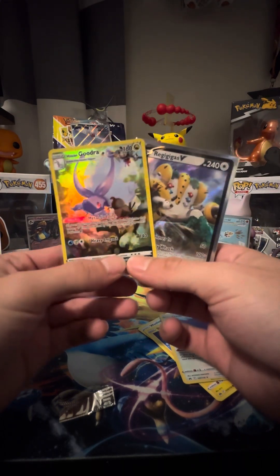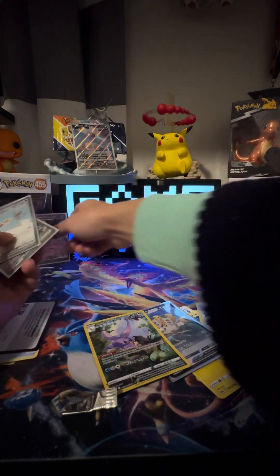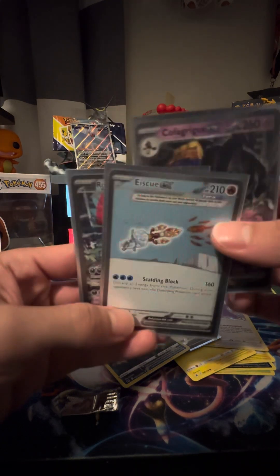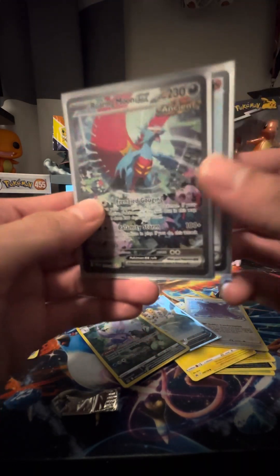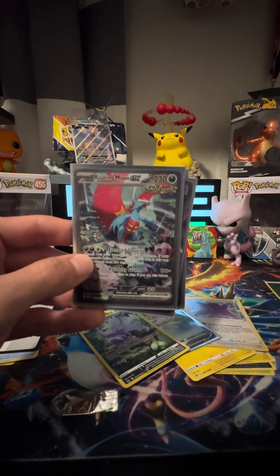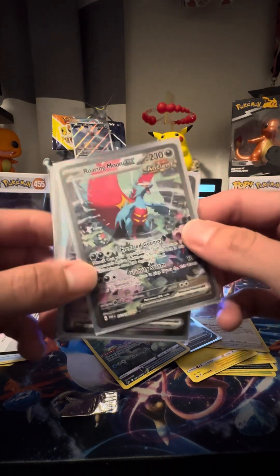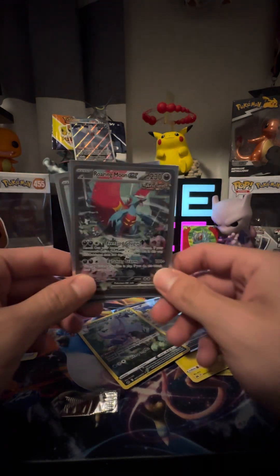Just to recap our box, we basically only pulled two really good cards. Versus our Paradox Rift Iron Valiant EX box — we pulled a Cofagrigus EX, an Ice Q special illustration rare, which is one of my favorite chase pulls from Obsidian Flames, and then this bad boy, the special illustration rare of Roaring Moon. Thank you guys for tuning in — I appreciate you for stopping by, and may you guys have a blessed day, next door family!